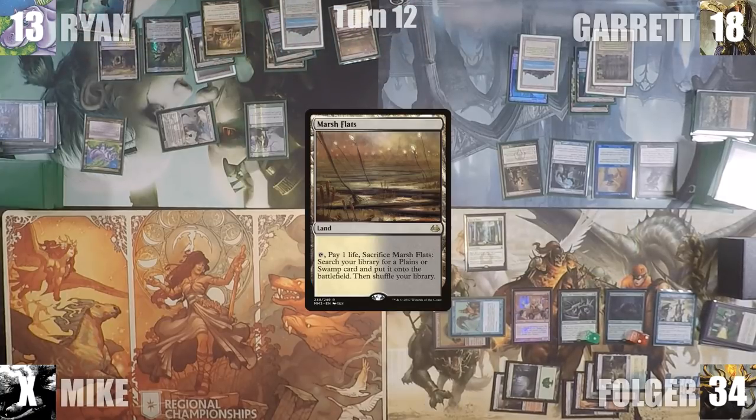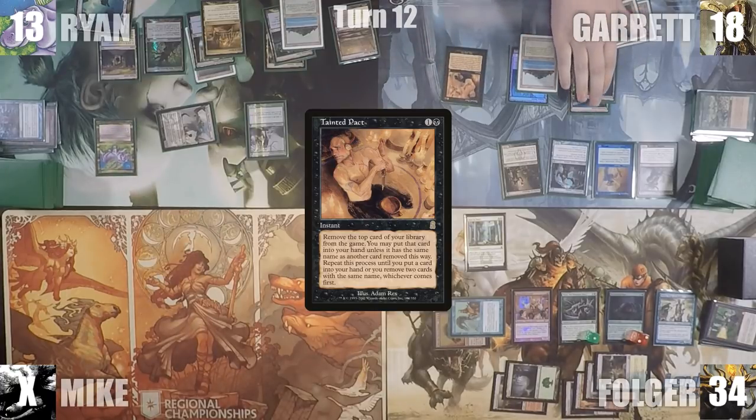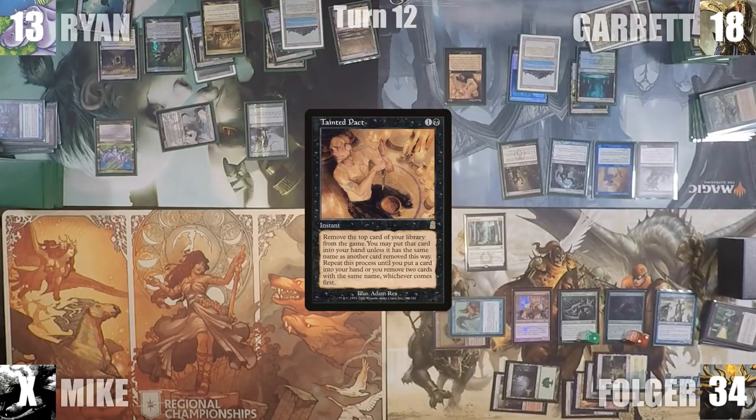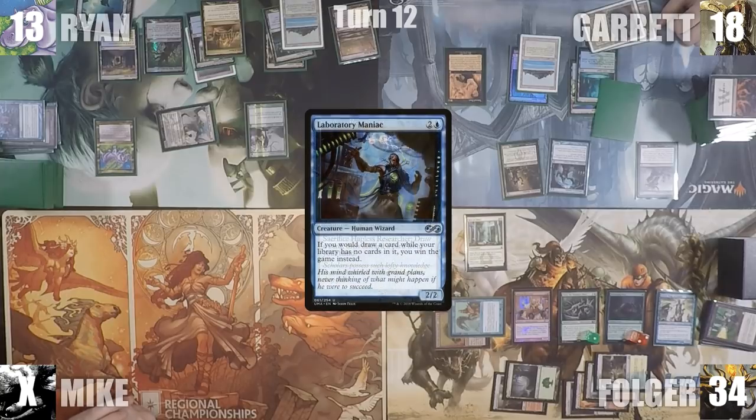Garrett draws his card for turn and immediately casts Tainted Pact. Folger looks at his hand and realizes he took Ryan's Teferi, so Ryan can't do anything about it. One by one they both pass priority and Tainted Pact resolves. Garrett exiles his entire library, then sacks his Hapless Researcher to draw a card and win the game through Laboratory Maniac.